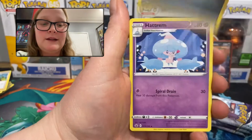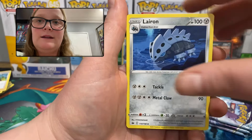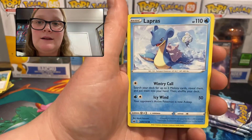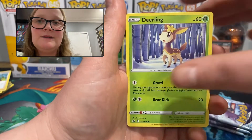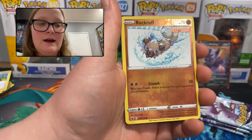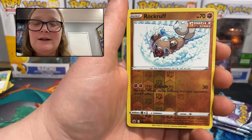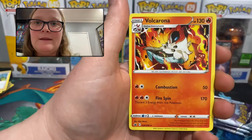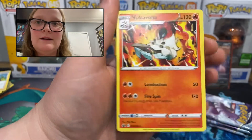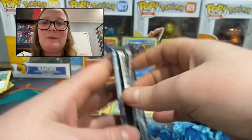Pack five: metal energy, Hattrem, Path to the Peak, Lairon, Rockruff, Swirlix, Lapras, Dedenne, Galarian Slowpoke — the reverse holo is a common Rockruff, very cute — and the rare is a regular rare Volcarona. Still only one pull and we're on pack number six.